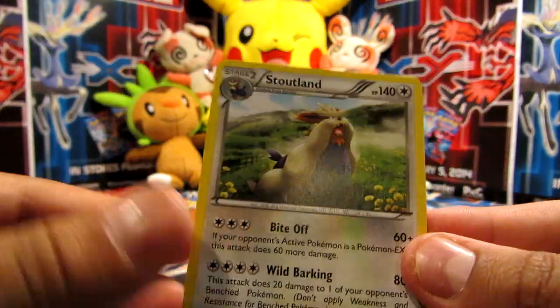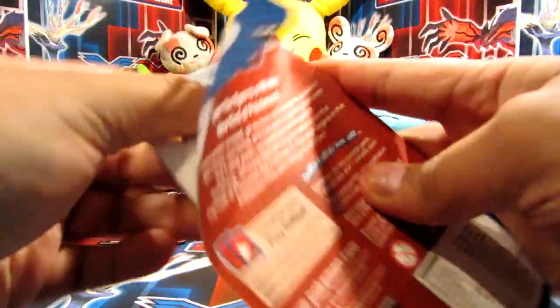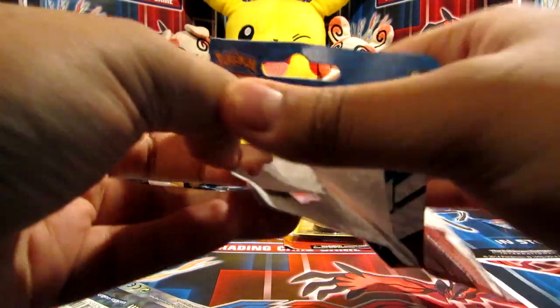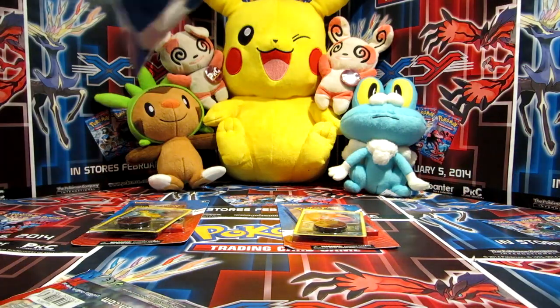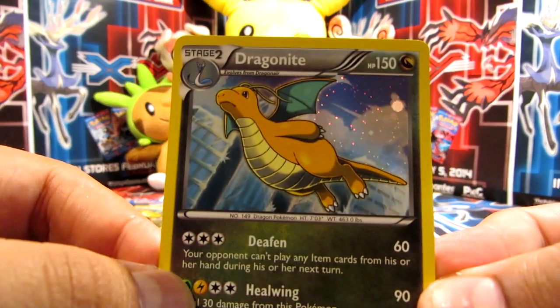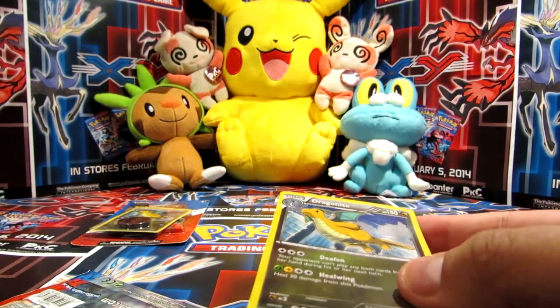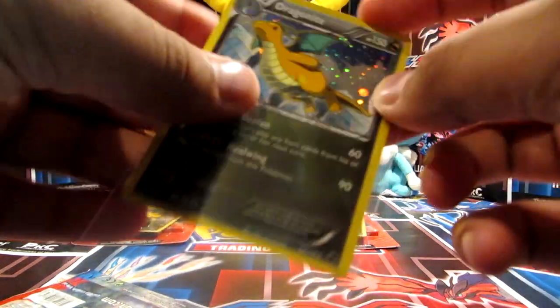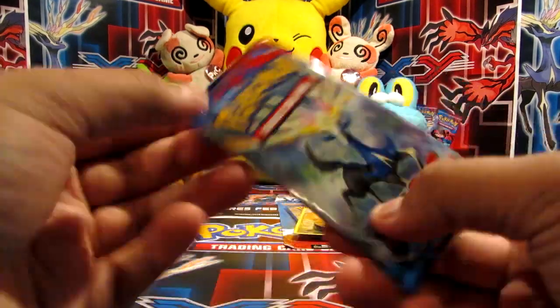Alright, let's move on to Dragonite here - same configuration of course, there's a booster pack and a promo card just for the different card. There's a Dragonite card right there - very nice. Again the coin here, which you don't need to see again, and another booster pack so we'll go on to that.